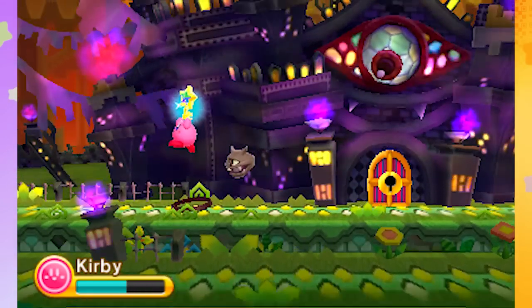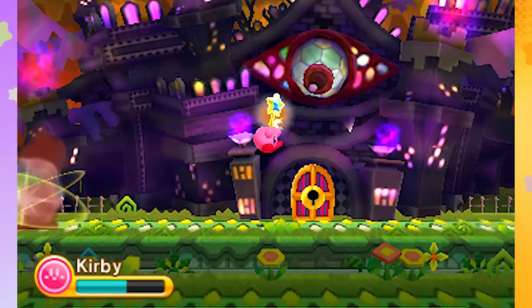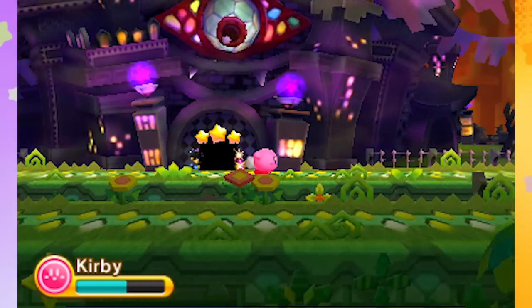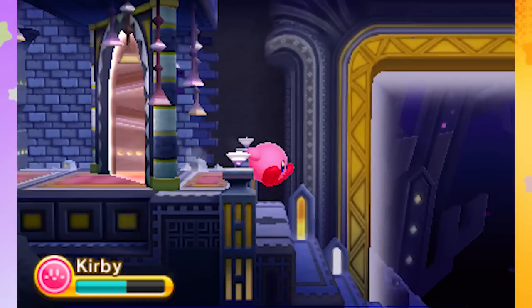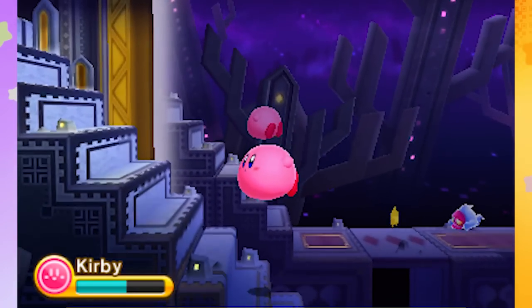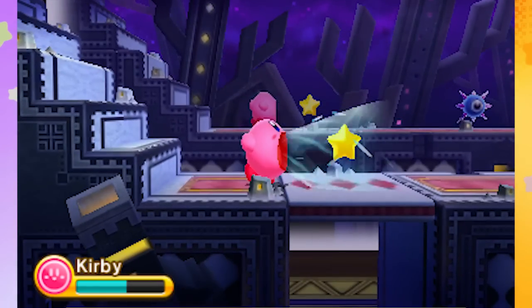Blam, there we go. Got the key. Run, Kirby. He's not as bad as Fanto in Mario Bros. 2 — they really need to bring that guy back. That creepy mask from Mario 2. Oh, we got another fun house level — that's what this is. There's a ghost right there.